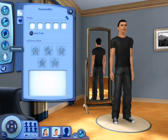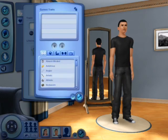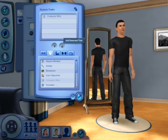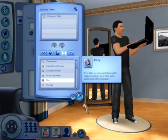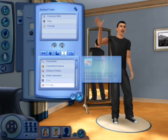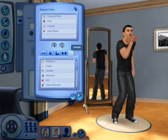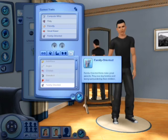I'll jump to personality - I don't want to do more than that. Computer-wise, he's klutzy, flirty, friendly - and good at something. Now I'll do family things.